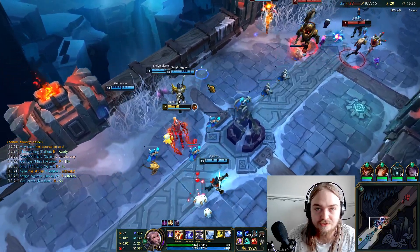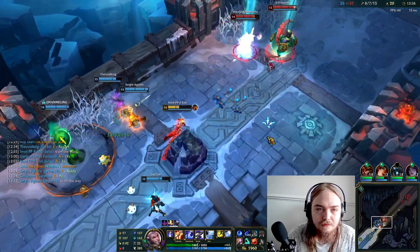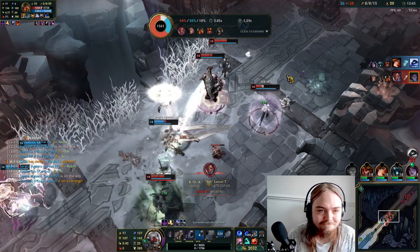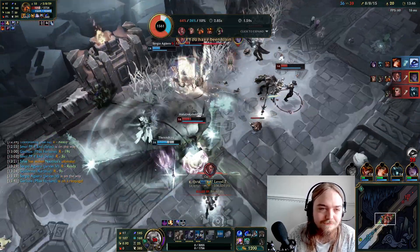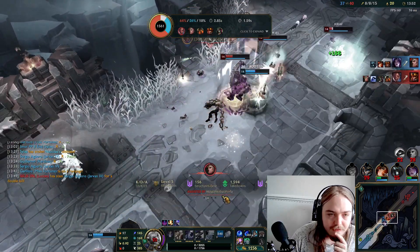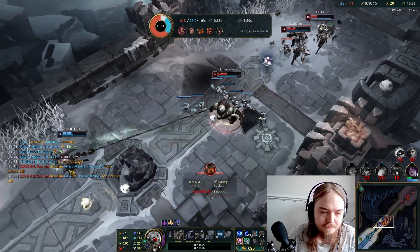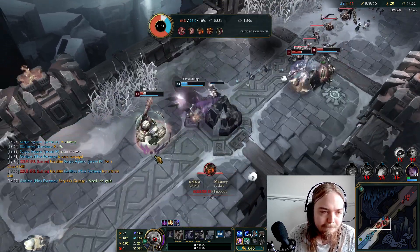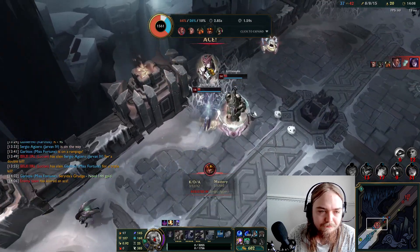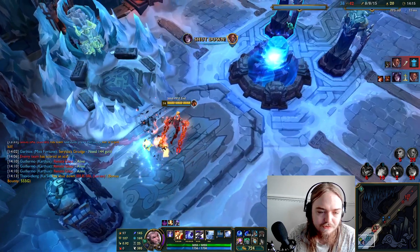We're going to look for that Lucian. As soon as he's close and in range, it's going directly on him. He just sits in the bush and ults — that's unfortunate. Maybe I should have just put it on someone else instead. It's a shame Lucian ult doesn't reveal him — I feel like it probably should. Maybe I should just focus Renata instead.